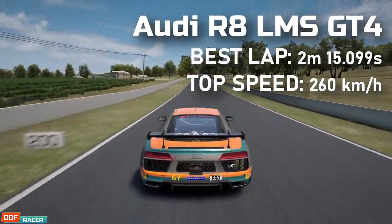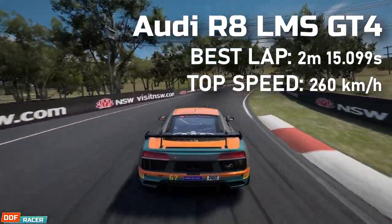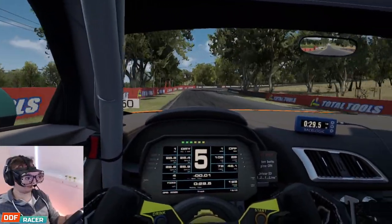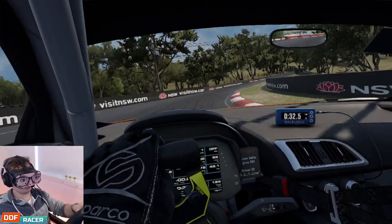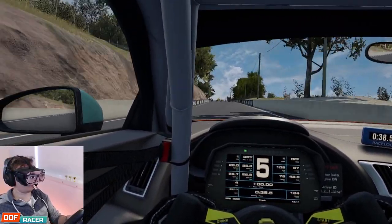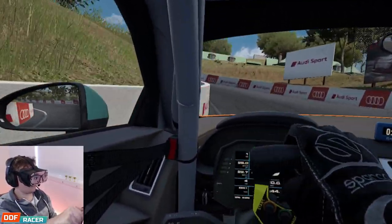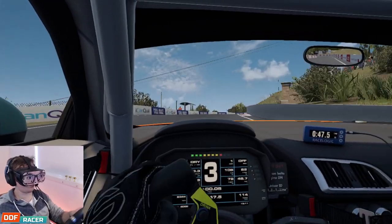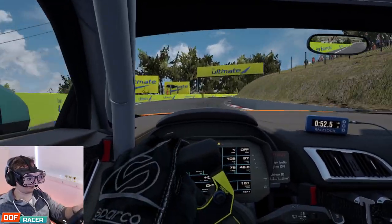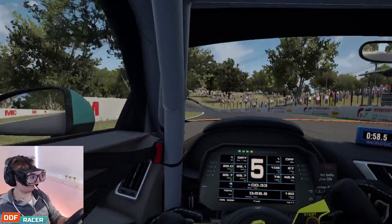The Audi R8. My best time in this car was a 2:15.099, with the top speed being 260 km/h. This car gets heat in the tyres very quickly — a little too much, actually. The rear started overheating from the third lap onwards, and it just doesn't like slowing down either. The brakes aren't super responsive, and it really does struggle to turn while it brakes, so you really need to trail brake much further into the corner but not as heavy on the brakes. It really doesn't like the curbs either — it's quite bouncy, and once you do hit those curbs, the car is unsettled for quite a while. But as long as you stay within all of those parameters, it's quite a predictable and stable feeling car.